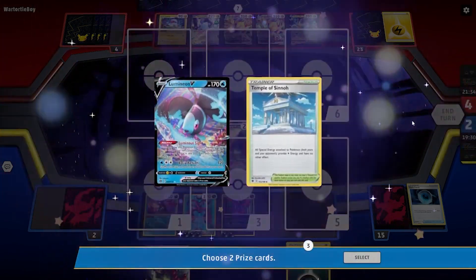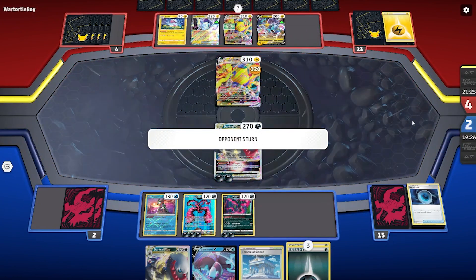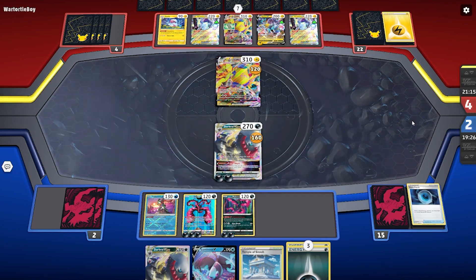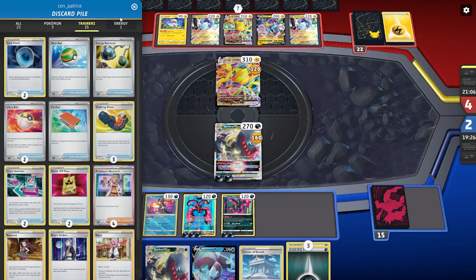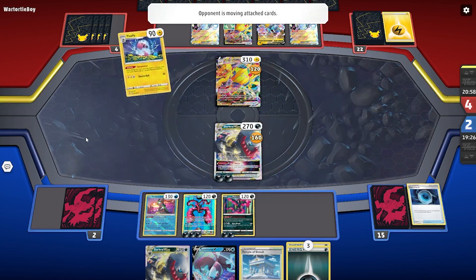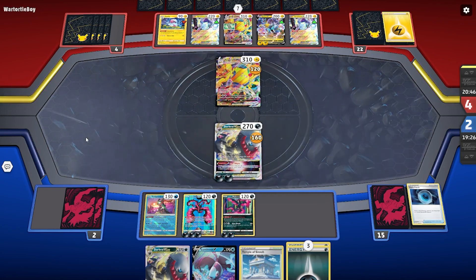We're ahead in the prize race. What are they going to do — Boss up my Galarian Moltres? Maybe, but that leaves Darkrai still around. And they're not likely to Boss the Moltres because early on — if you remember from turn one — they discarded two Boss's Orders with Ultra Ball. So I don't believe they have a third Boss. Serena's not going to work. There are Escape Ropes, that kind of thing, but we're feeling pretty good. They do have a fresh hand from that Research, and they Dynamotor another Raikou — that'll be the final two prize cards for us.